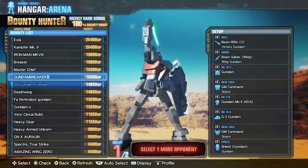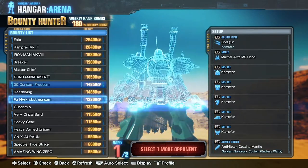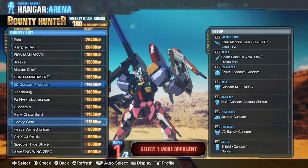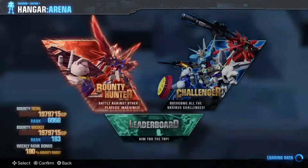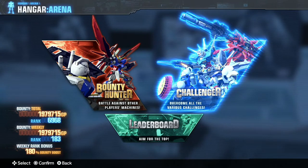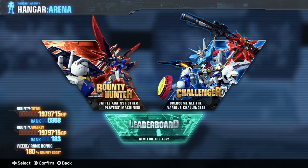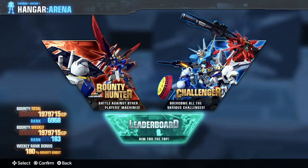In bounty hunter mode you select two opponents to face off in your arena. This list is basically scaled off your current rating, so the stronger you get the stronger the opponents. It's the main way of making money in this game and a very good way of sourcing higher level parts than you would get in solo missions. We also have challenger mode — a series of solo missions with different modifiers such as defeating a set number of enemies or not getting hit. The leaderboard has weekly and all-time rankings between friends and a global checklist. Interestingly, you can look at what models and builds top players are using.